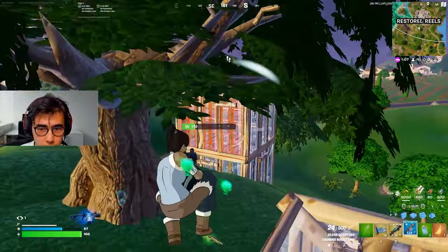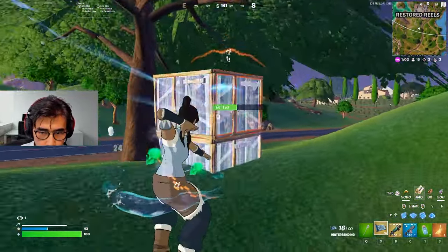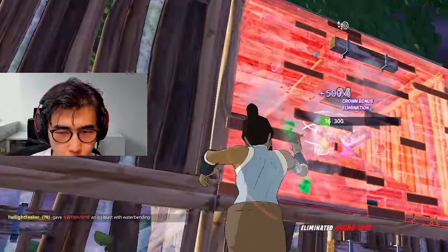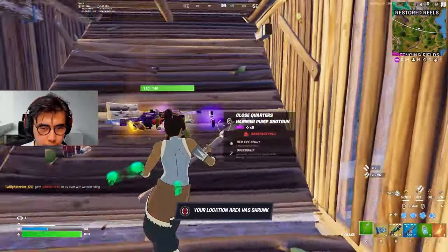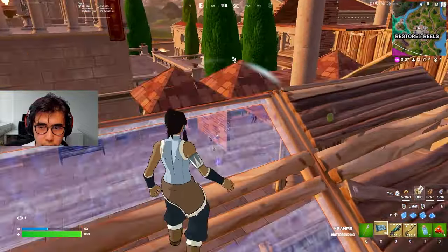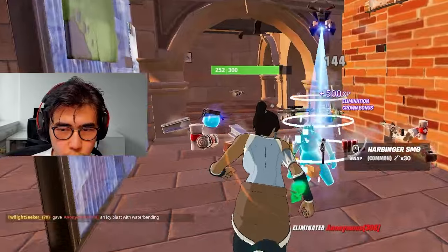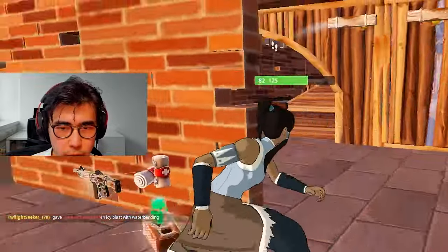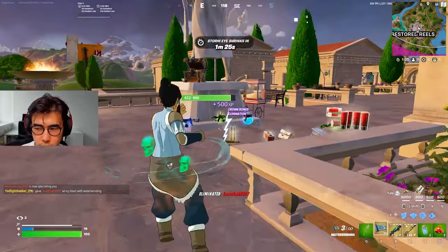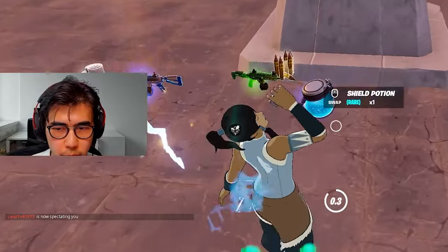Cora! Oh my god, leave me alone! Oh my god, it went through the build! GG's, Avatar Cora. I see him, I hear him — he should be right over here. He shoots through the wall as well. That's so crazy. GG's! Oh my god, I love that waterbending scroll now — so much better and useful.